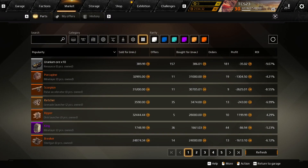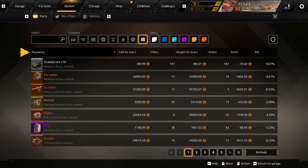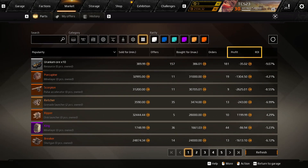Looking back at the market tab, there are several ways of finding the part you are looking for. You can do a direct search, or you can select an item by category and/or rarity. The default listing for parts is based on descending popularity, but you can also sort by sell price, order amounts, and now you can even search according to profit or ROI.